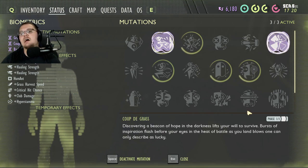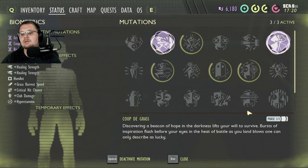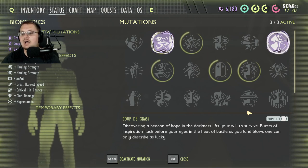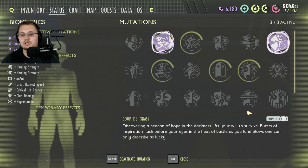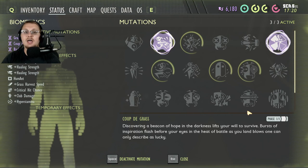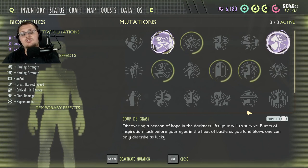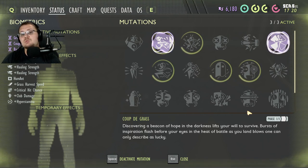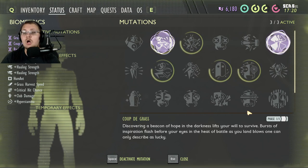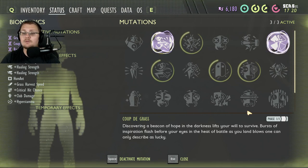Coup de Grasse — I never take this off, ever. This is my favorite perk out of all of them. Discovering a beacon of hope in the darkness lifts your will to survive; bursts of inspiration flash before your eyes in the heat of battle as you land blows one can only describe as lucky. You get this by finding the four-leaf clover in the backyard — check out some of my other videos for the location. Once you get it, it makes you critical hit more often, so you do more damage per swing more often.